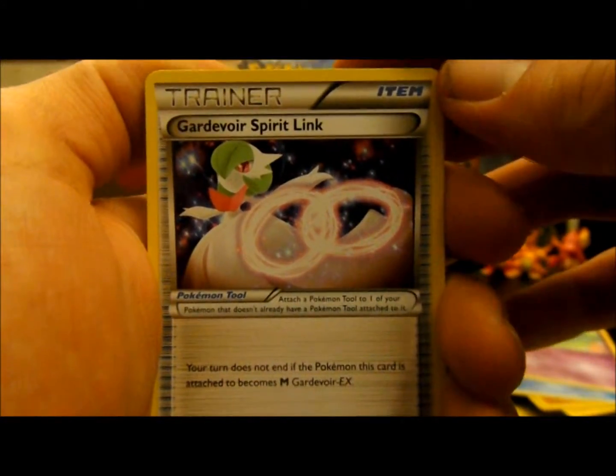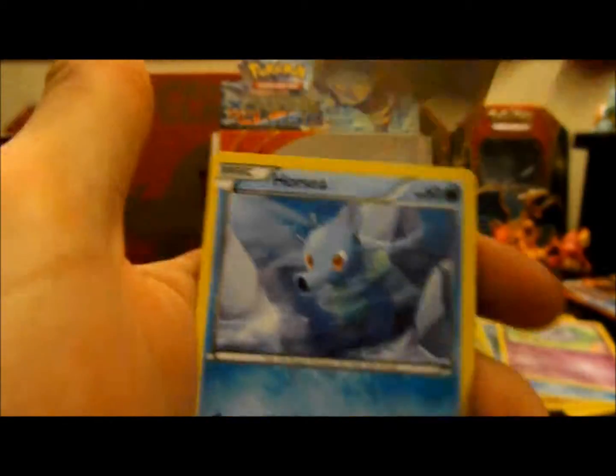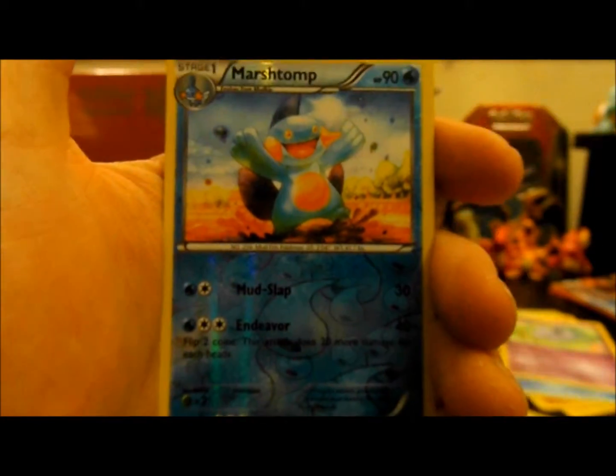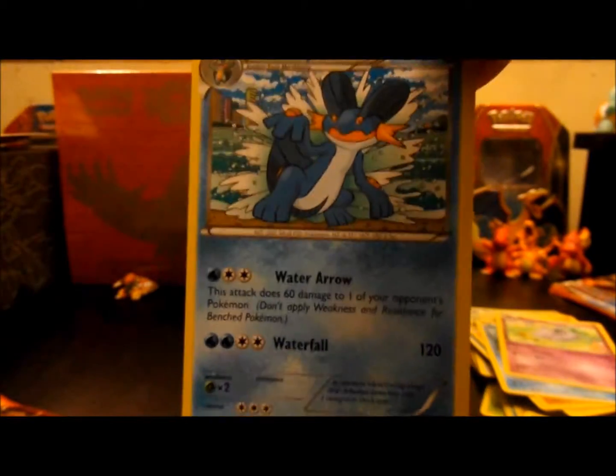And then we have the Gardevoir Spirit Link, Combusken, Bidoof, Horsea, Chinchou, Tynamo, Nidoran, Reverse Marshtomp, which is pretty cool, and then a Swampert non-holo rare. That's pretty nice.